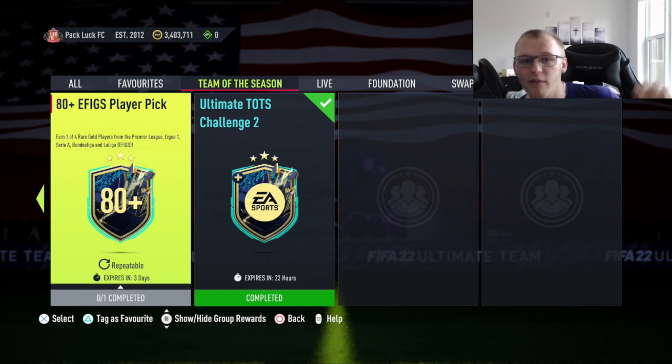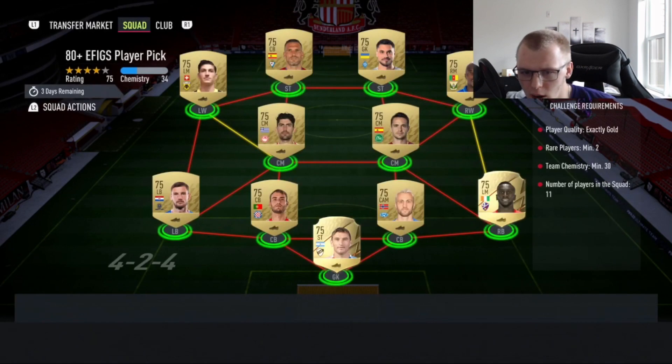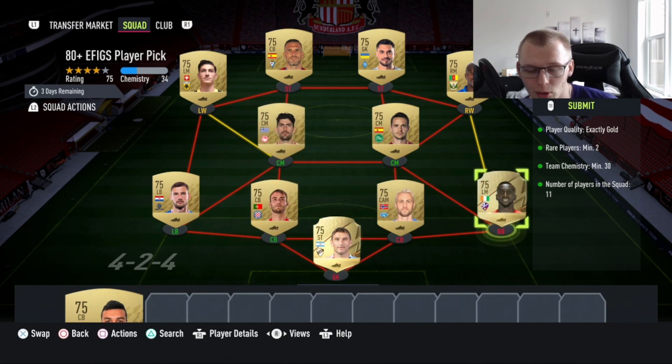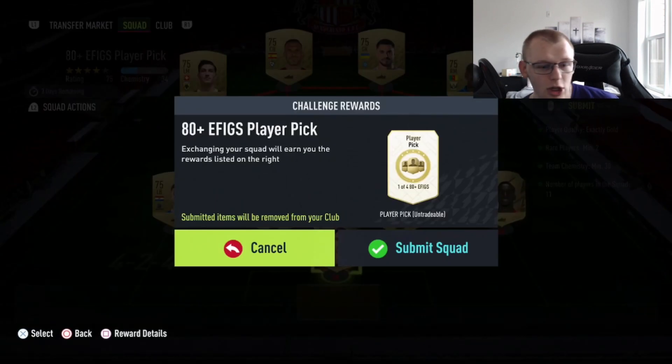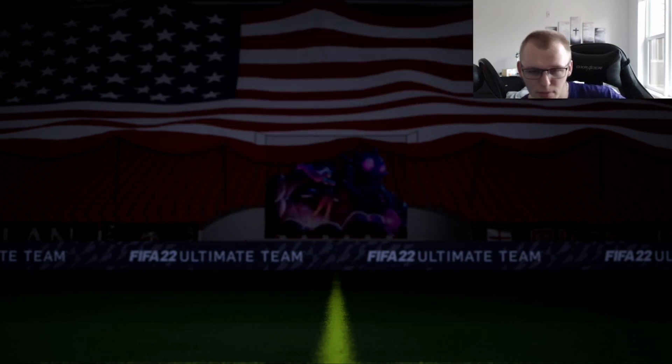The 80 plus EFIGS player pick is a one-of-four choice instead of a one-of-three like you get in the 82 plus player pick, and it's only from the top leagues — that's what EFIGS means. Player quality is exactly gold, you only need two rares and 30 chem. So this is going to be pretty cheap to do, especially when rare golds go up. You're probably going to see common golds start to go up too. I just used a bunch of off-league cards that don't have league SBCs to show you the odds of potentially getting something.